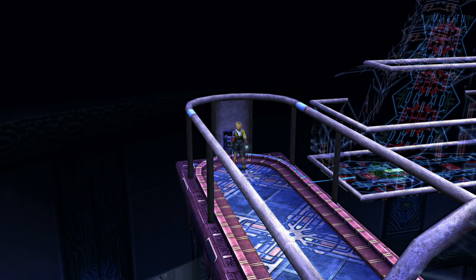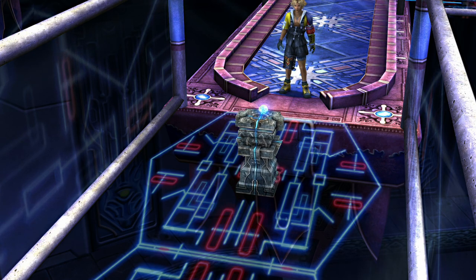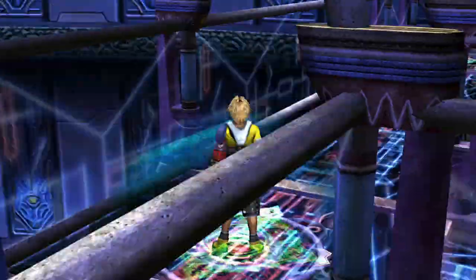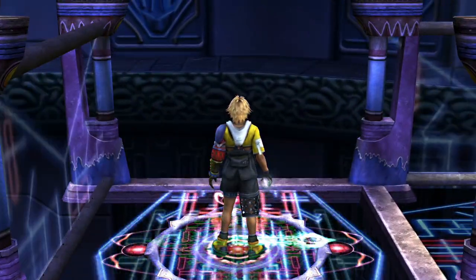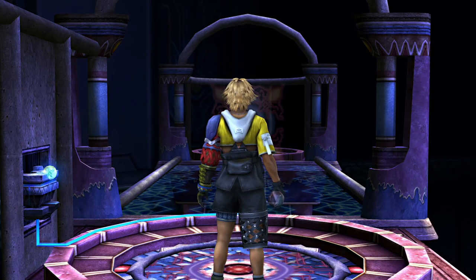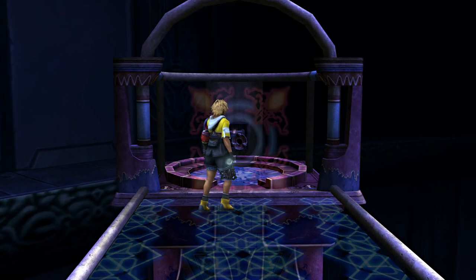So now we want to take this glyph sphere over to that walkway we just created a moment ago. We'll use our trusty pedestal here to create the platform to take us there. We have to go right here, and then we want to catch the next arrow once it's facing to the right. That will take us back to that walkway. So now we're back here with the glyph sphere, we can pop this into the recess.